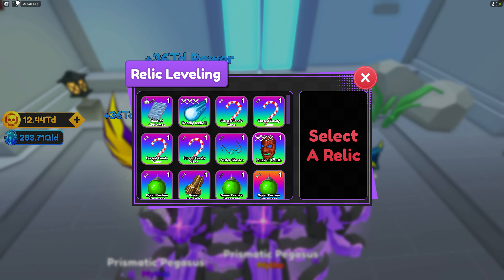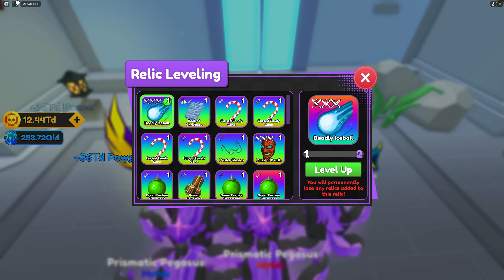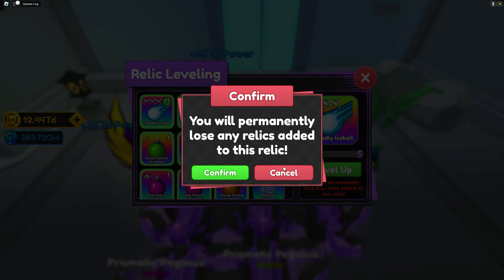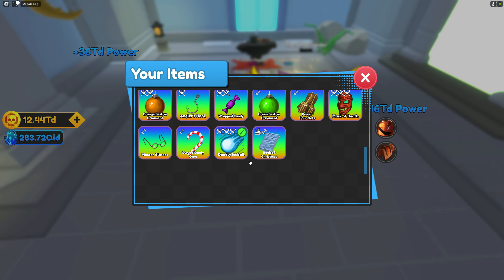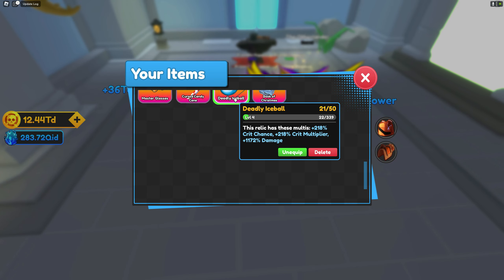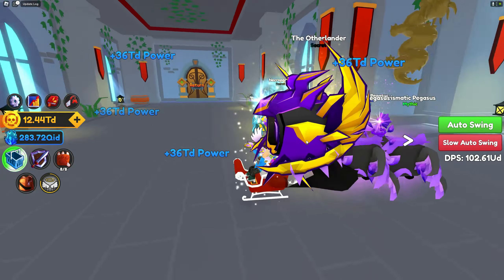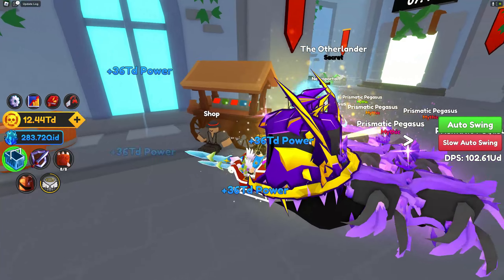Let's try this out and select the deadly ice ball because I love using this while leveling — it's really OP. Select the ice ball, then select our trash relics to feed it. There you go — level 4. Let's check the new stats. Before, the original stats were 200% crit chance, 200% crit multiplier, and 1,100% damage. We got an additional 18% on both crit chance and crit multiplier, and 72% on damage. That's so awesome — imagine if we max it out to level 50, the additional stats are going to be OP.